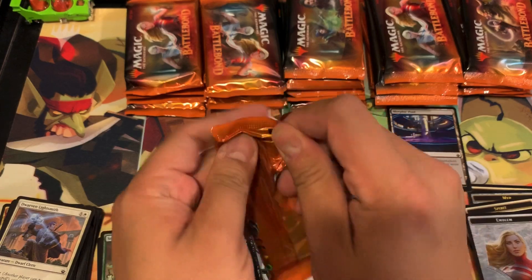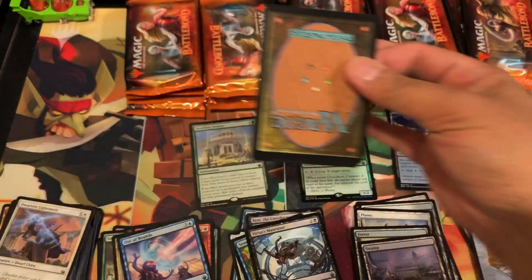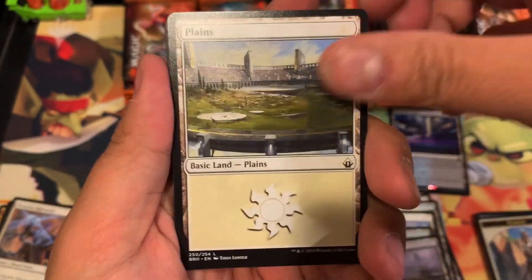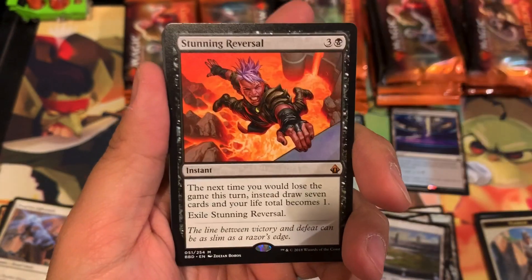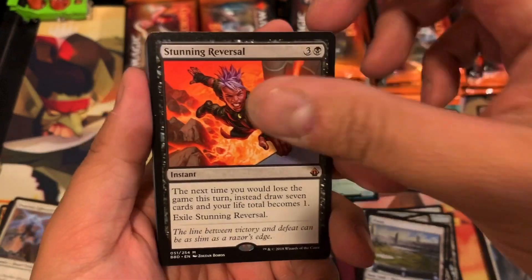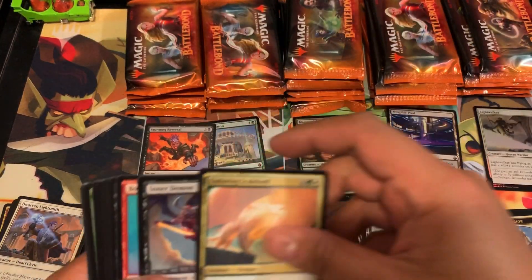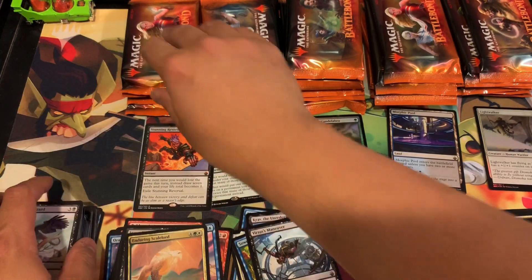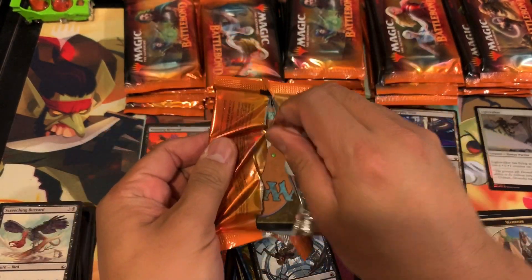I would recommend buying these three-pack blister packs over the box at any time — again, it's a one-time anomaly. We have a foil planeswalker and a Stunning Reversal — there you go, mythic pull number two off the first path. One mythic per blister pack is the ratio so far; we'll see if that continues.